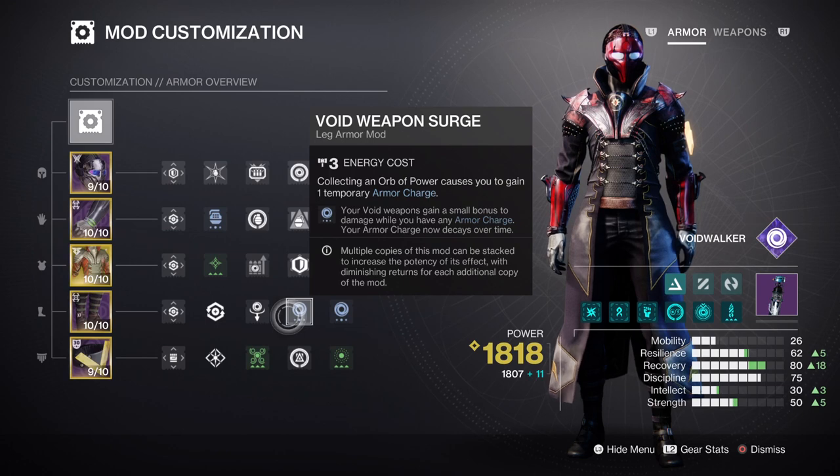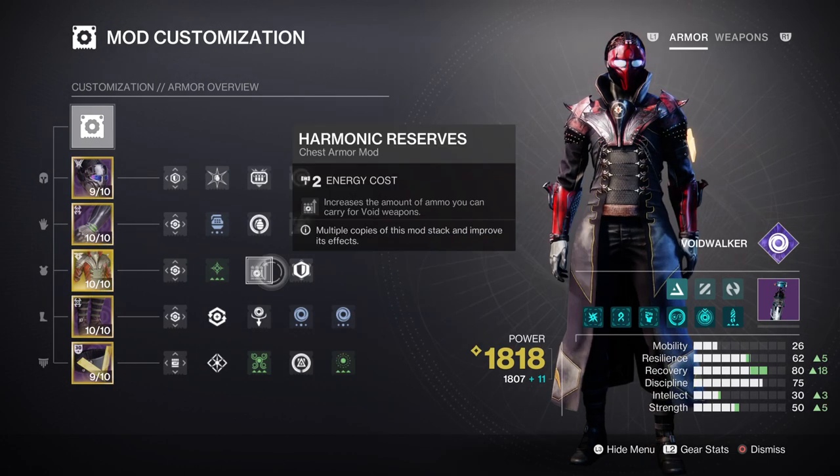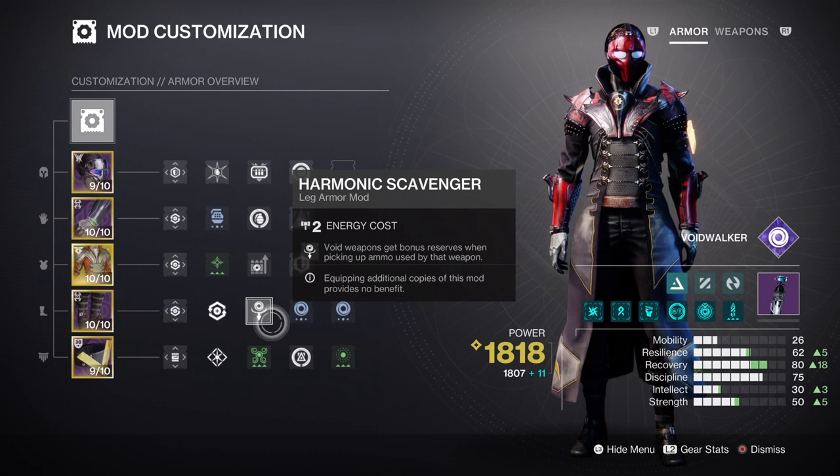I know about the intrinsic effects that Sanguine provides, but this is more for when you can't use your rift to make use of that buff right then and there. Combine this with the Time Dilation mod, harmonic reserves and harmonic scavenger mods, and you can make your bow fire ballistic missiles with devastating effects.